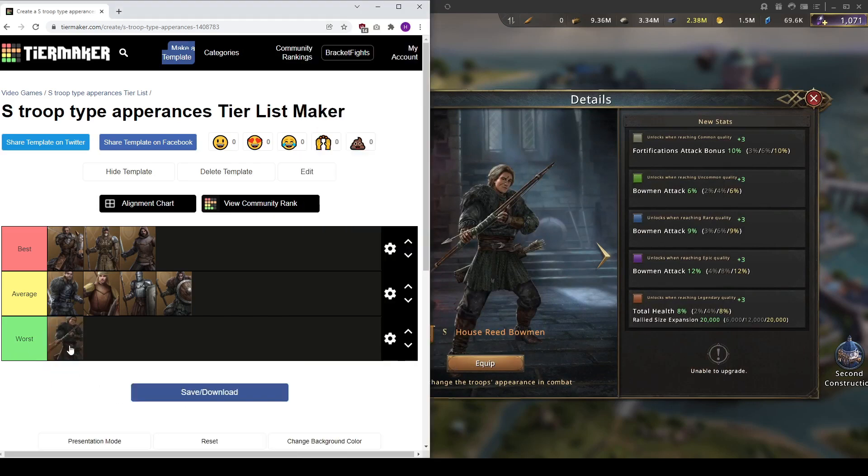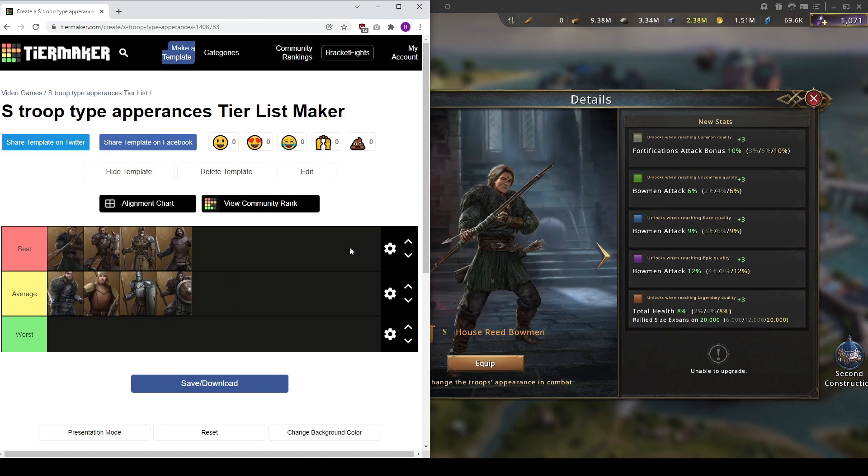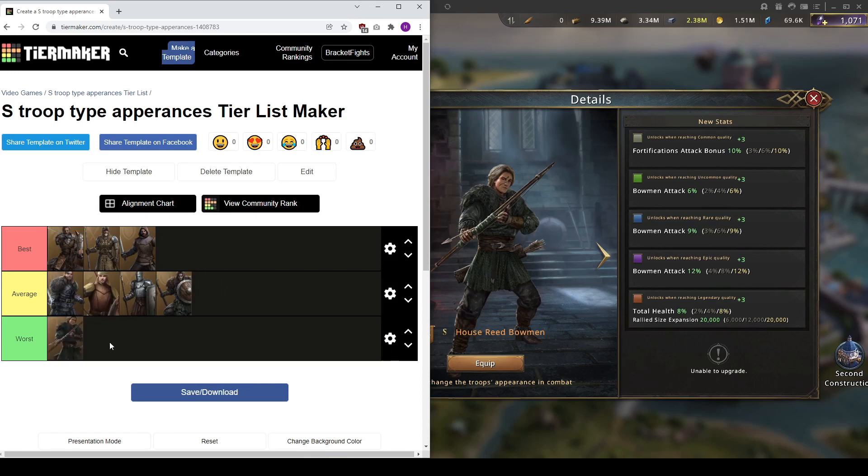The last S-tier appearance I'll cover is House Street Bowman. For me personally, House Street Bowman is the worst because I really don't use bows. The good side is that total health applies in League of Winterfell, Ultimate Tournament, and solo attacks even when you're getting soloed — you don't have to be in a rally, and that's a big plus. Alongside 8% total health, you get 27% Bowman attack and 10% Fortifications attack bonus. I don't think this is worth it unless you're maxed out and already have S-tier type medals, or you want that rally size. If you're a Bowman, this is definitely the best skin for you.